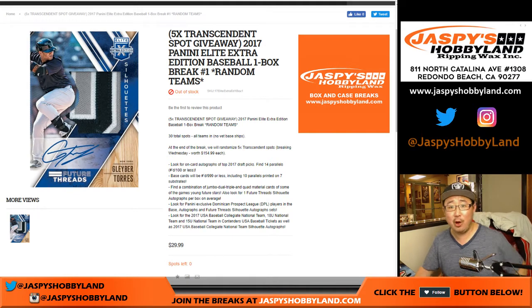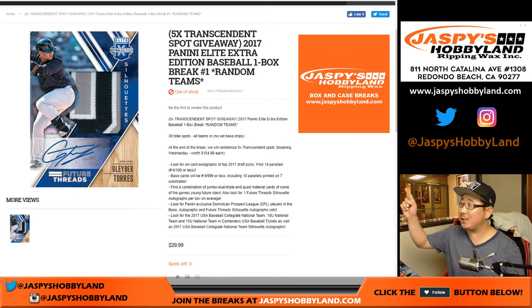Extra, extra, read all about it, folks. One box break of Elite. Jaspi's giving away five transcendent spots in this one box break. This is 2017 Panini Elite Extra Edition Baseball, random team break number one.